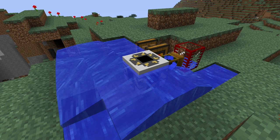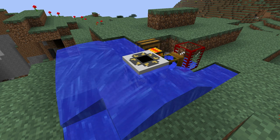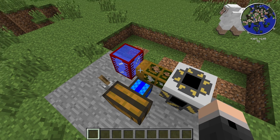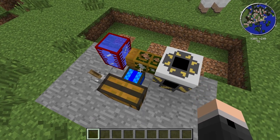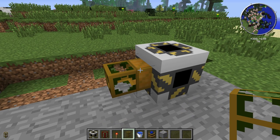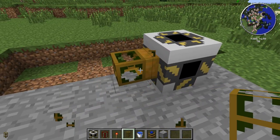Once crafted, the floodgate is very easy to use. It has no interface — you simply need to provide it with the liquid you want to use. For this example I'm going to be pumping water from this tank using a wooden waterproof pipe and a redstone engine. I recommend placing the tank and pipe first if you're going to have your tank this close to the floodgate, because the wooden waterproof pipe has a tendency to lock onto the floodgate instead of the tank, which causes the redstone engine to pump from the floodgate instead.